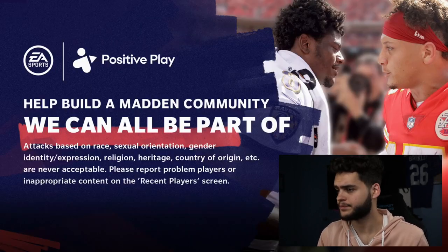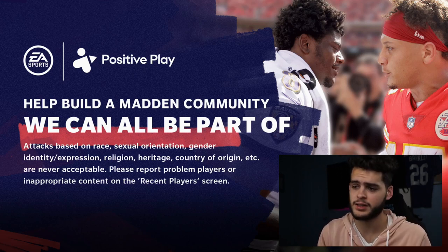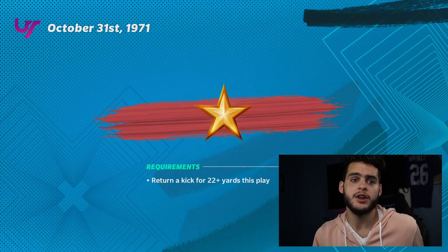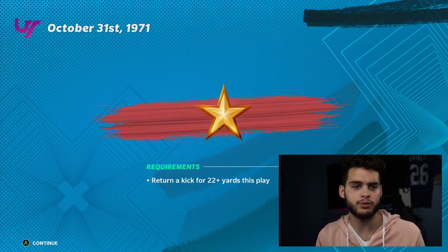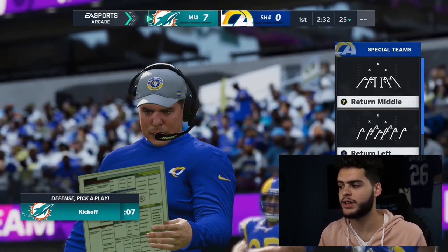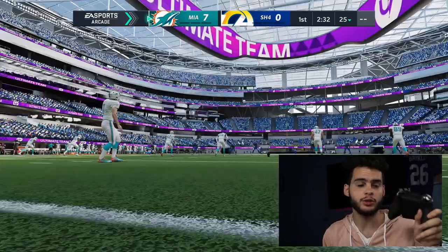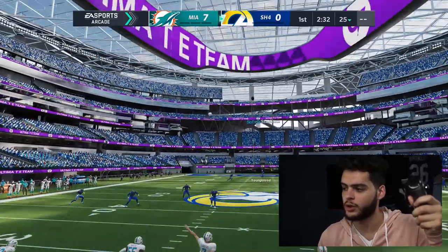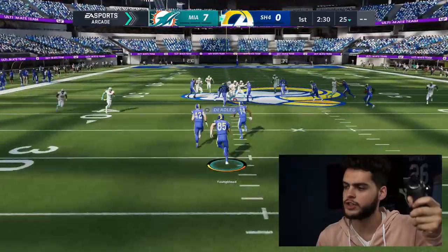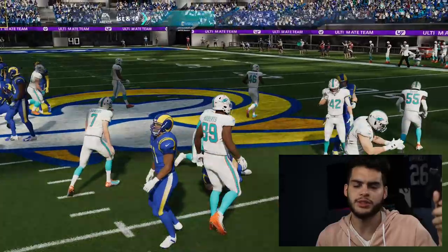Let me show you how to get this done. The challenge is 'Return a kick for 22 plus yards.' When you get the kickoff return, press Y and return it up the middle - and don't touch the controller. Watch - he will return it 22 yards just about every single time on his own, without you having to touch anything.